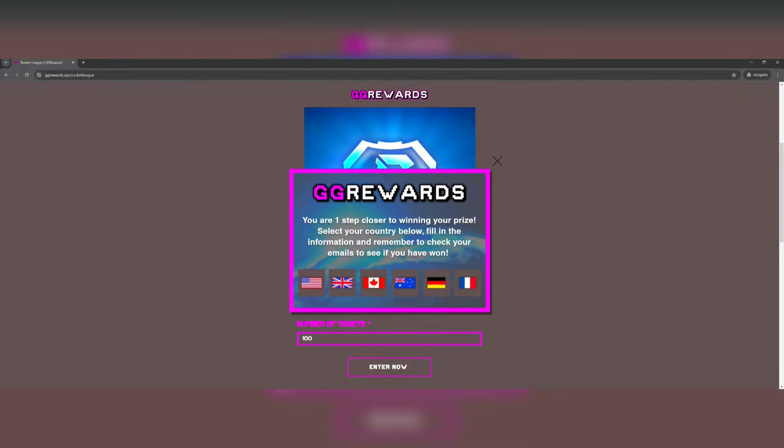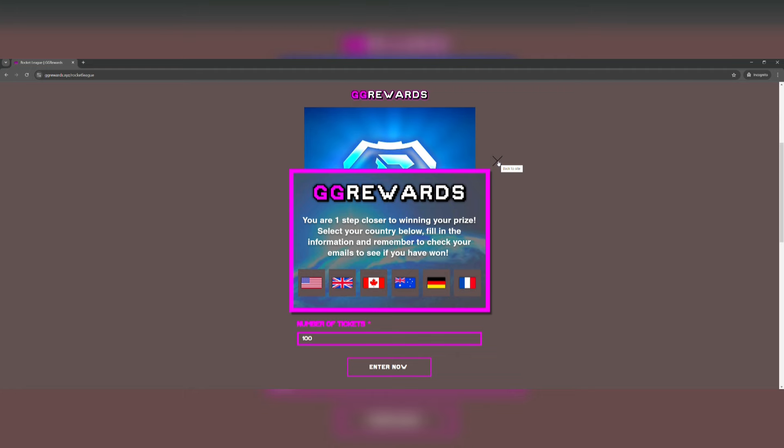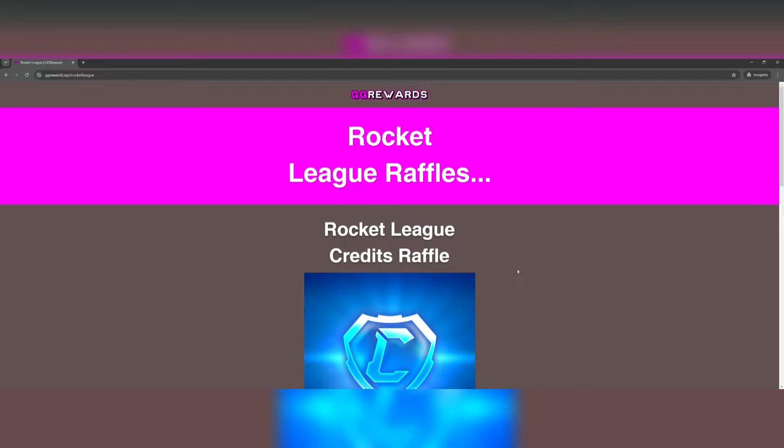You want to just press enter now and as you can see, you're one step closer to winning your prize. Select your country below, fill in the information, and remember to check your emails to see if you have won. Unfortunately the raffles are only available for certain countries. I'm from the UK so I'm going to select the UK flag. I'm going to blur the screen here because I'm going to be typing in my information — just follow the steps that you see and fill in your email because that is how you receive your prize. I've just entered into that raffle, so basically what you're going to do is be patient, wait until the next day, and you will see if you get an email from GG Rewards saying that you have won.